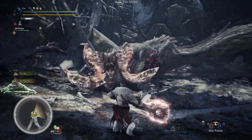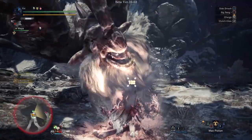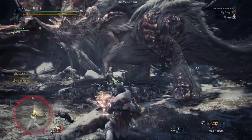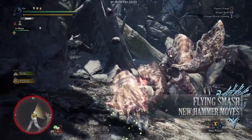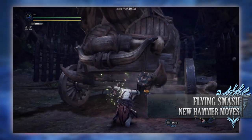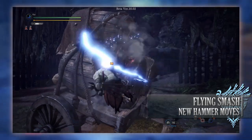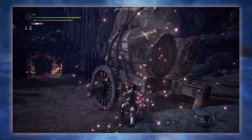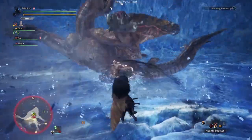The hammer also has access to claw attacks after charged attacks. There are two forms of this — one results in a flying smash move, and the other results in a spinning flying smash. For the flying smash, this is done by performing a charged upswing 1 or 2, and then after the move you press L2 to fire off your clutch claw, grapple onto a monster, and then fling yourself into the monster, hitting them with the hammer as you land.